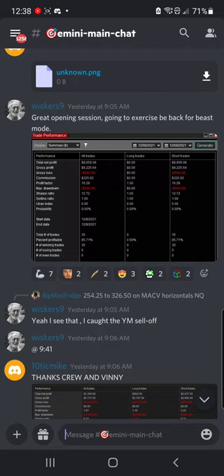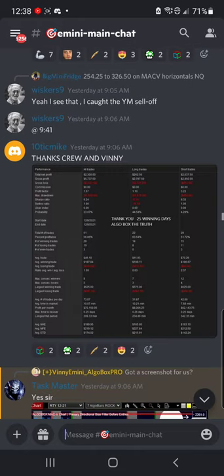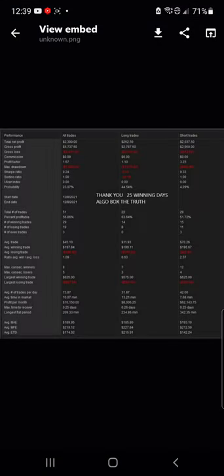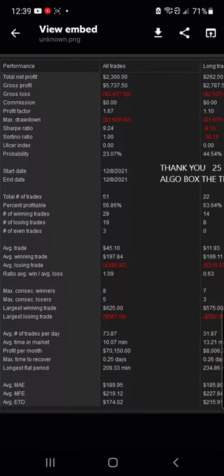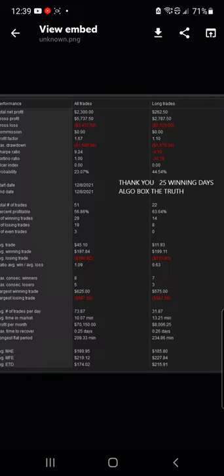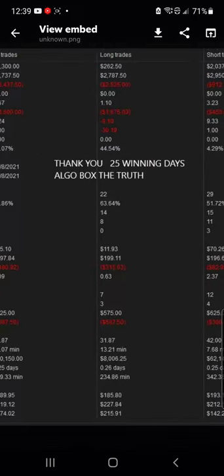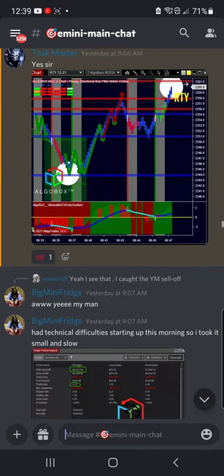Opening session — great stuff. He says he'll be back for beast mode. He wasn't even done yet — he's like, 'I'll be back later today, I'm going to smash it some more.' 10-tick Mike out of Chicago busting $2,300 here. 58% profitable. 58% with a Profit Factor of 1.67, still throwing down $2,300. And he says he is 25 winning days in a row. AlgoBox — the truth. Well done, 10-tick Mike.